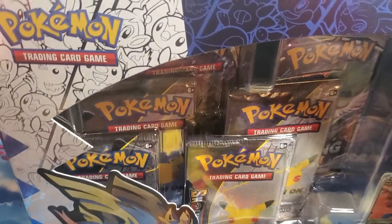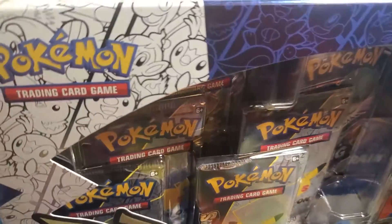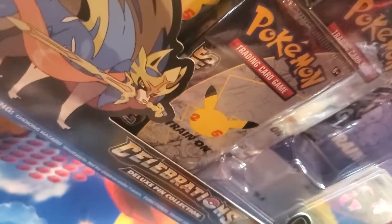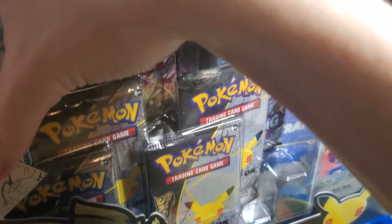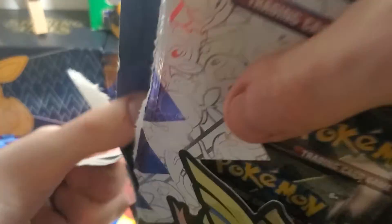I've completed the main set of those 25 cards except for a regular flying Pikachu V. I have the VMAX, the Professor's Research Full Art with Professor Oak on it, and the Mew. For the Classic Collection, I've only gotten four of the 25 so far, so definitely going to need to be working on that. But we do have a lot of packs to get through, so hopefully we can get some good stuff.